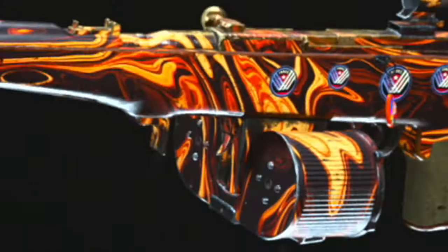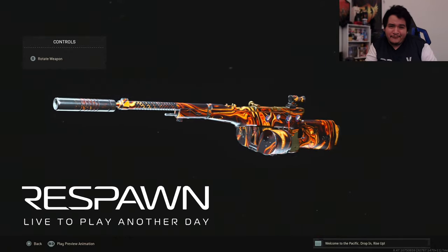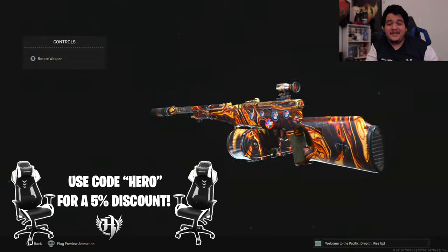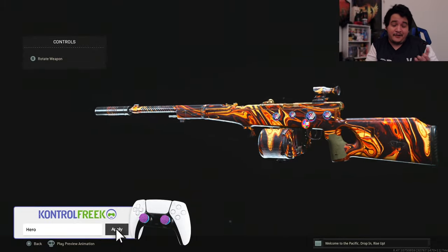What's up guys, it's your boy Hero here, by Nino or Quality, and welcome back to another video of Call of Duty Warzone Pacific. In today's video we're going to be rocking and rolling with the most requested and most overused gun here in Call of Duty Warzone Pacific on Caldera — and that's going to be the Automaton assault rifle. I absolutely love this gun; it's probably one of my favorite assault rifles here in Call of Duty Vanguard multiplayer.